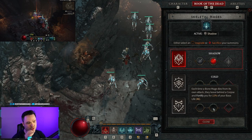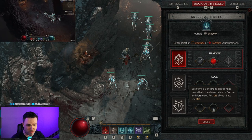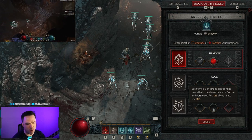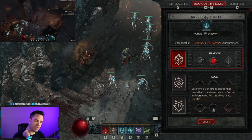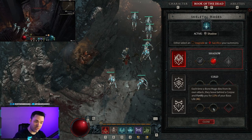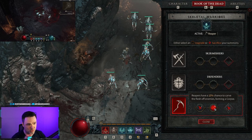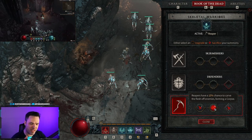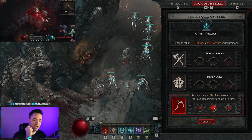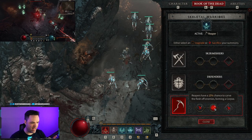For mages, we want Bone Mages — when they die they leave behind a corpse and fortify you, giving a little tankiness. You'll also have a higher chance to get overpower bonus damage. They do a lunge attack when they die and then leave a corpse, continuing the cycle. For skeletal warriors we're picking up Reapers, because they have a 15% chance to carve off the flesh of enemies, forming a corpse. So as your skeletal warriors attack, they're spawning corpses, adding to the Corpse Explosion rotation.